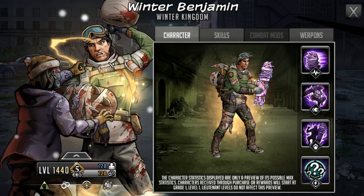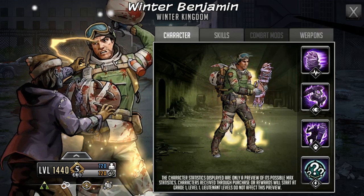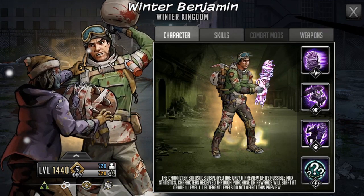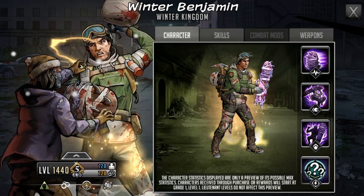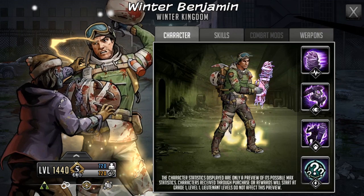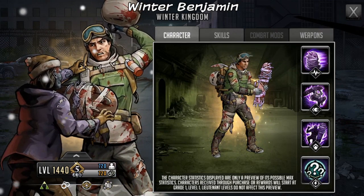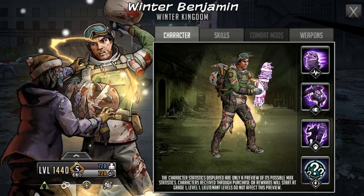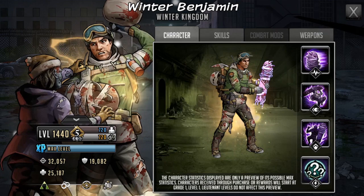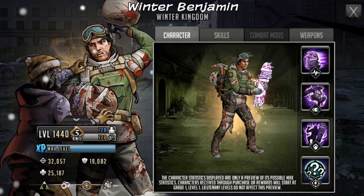Visually, we have not had too many Benjamins in the past. The best we've had so far is a three-star, which is interesting — we haven't had an S-class six-star or five-star — but we do get one as a mythic. He is representing the Kingdom, as you can see the Kingdom badge on his arm. The snowboard in his hands can be a pretty effective weapon as he slams it down; it's got spikes on the top. At level 1440 limit break three, Benjamin has 32,057 attack, 19,082 defense, and 25,187 HP. He is a strong character.